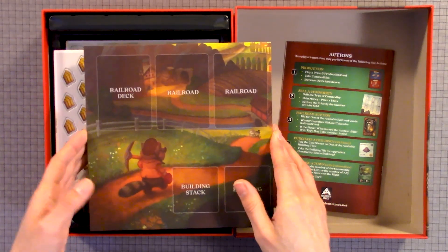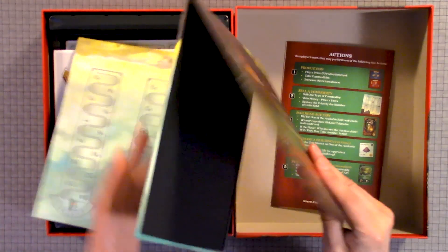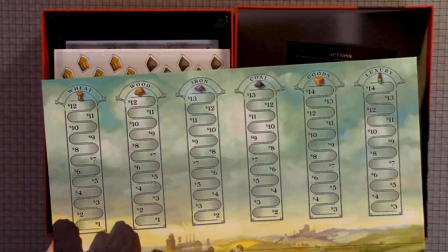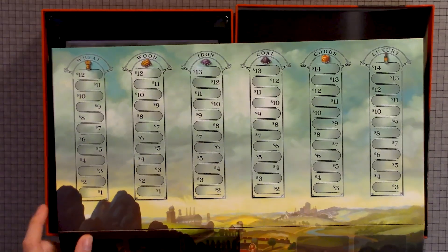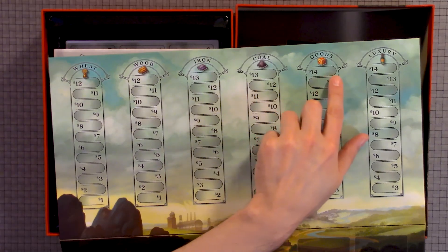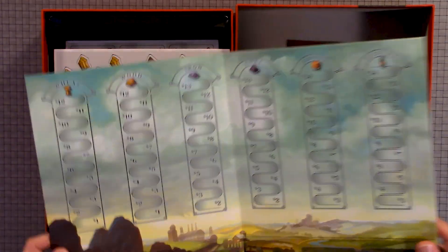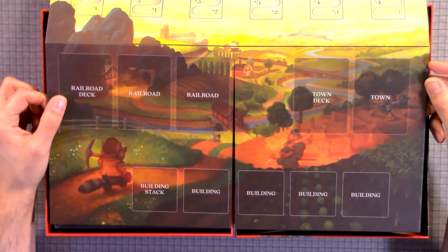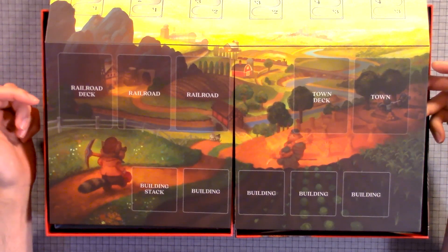Here's the main board. This is a little bit smaller than the previous one we played, which is actually the newer one. So here we have kind of like a track — wheat, wood, iron, coal, goods, and luxury. And then here we have a railroad deck, railroad, town deck, town, building stack, and buildings. It's just one side — it's not double sided.